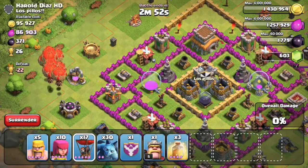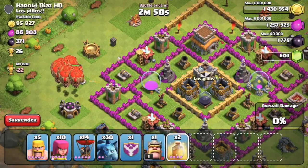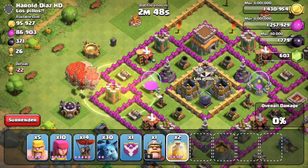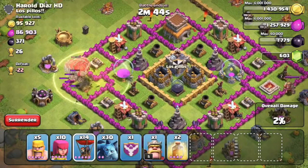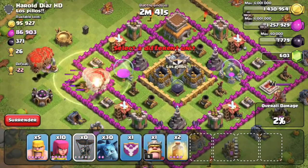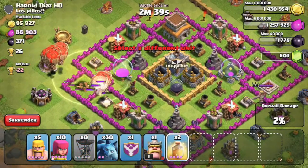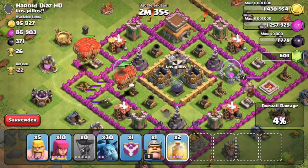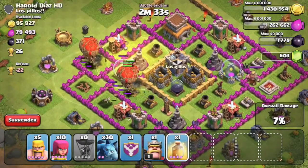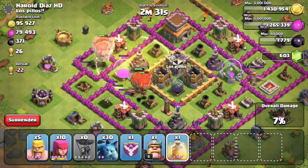Let's just drop a few Balloons first. Heal them up. I'm gonna have to just wait to see if there's any clan castle troops. It doesn't look like it. I'm gonna drop the rest of my Balloons, and hopefully it'll take out that last Air Defense and the Wizard Tower.